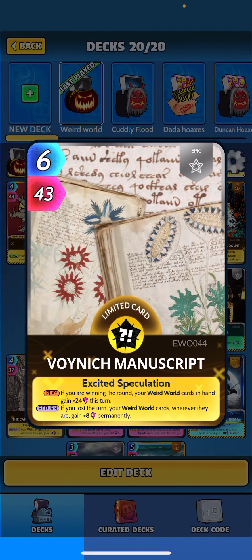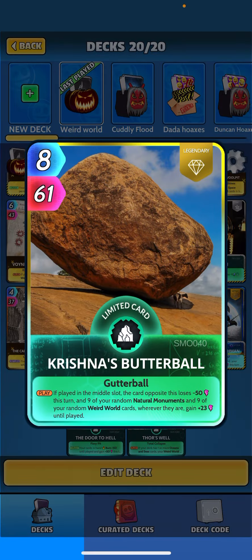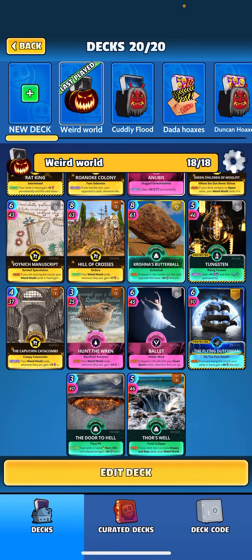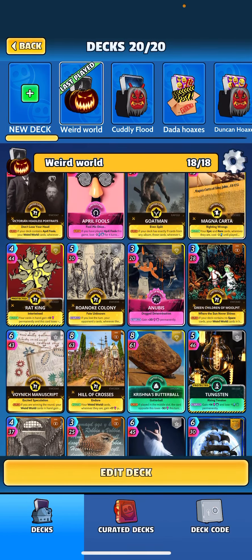The Voynich Manuscript — when played, if you're winning the round, your Weird World cards gain 24 on the turn, and when returned, if you lost the turn, they get 8 permanent power. Butterball is kind of an all-star in the deck: when played in the middle slot, the card opposite loses 50 and nine random natural monuments and Weird World cards wherever they are get 23 until played — big stats for basically our whole deck.